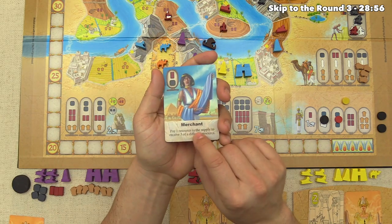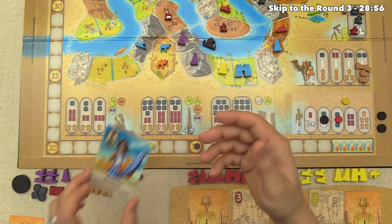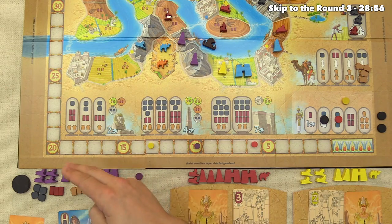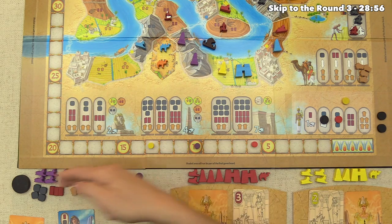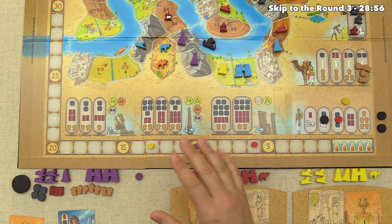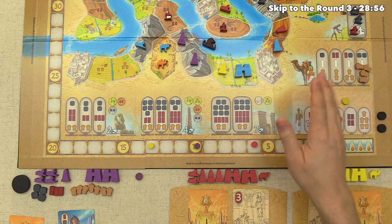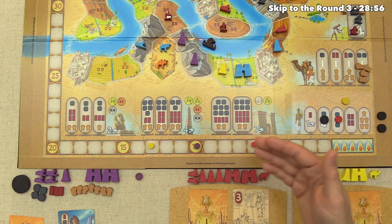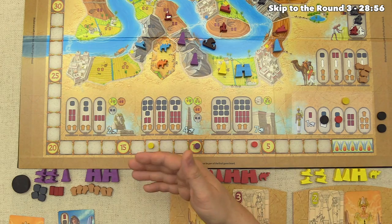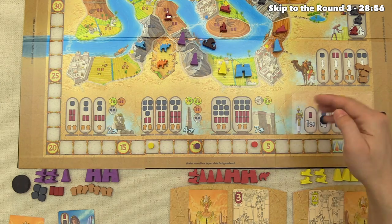We have the Merchant card that lets us discard one resource for three of another, but we're not sure of our exact plan. We could also barter with opponents — even withdrawn players can still trade. But we're not in a position where we desperately need anything specific, so let's go ahead and withdraw, ending round two.